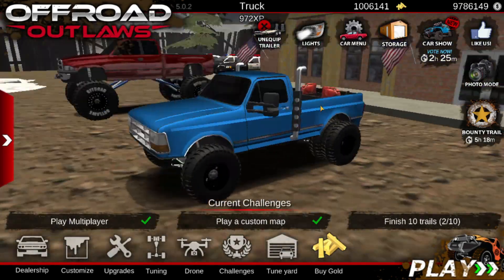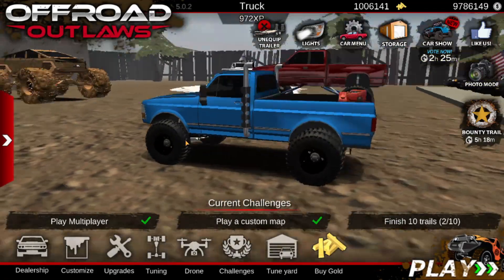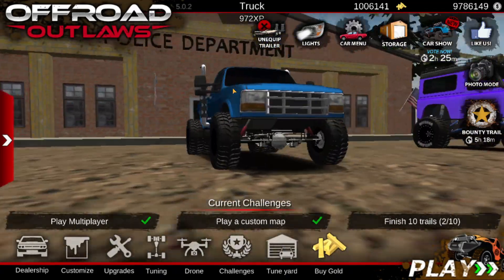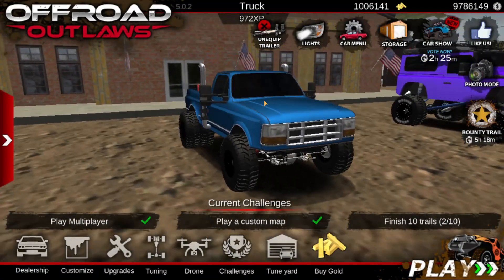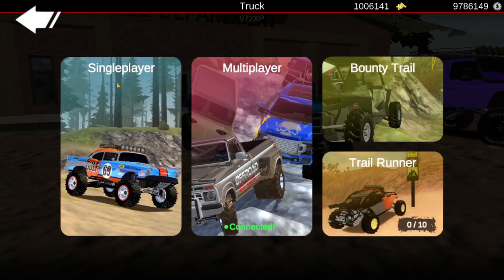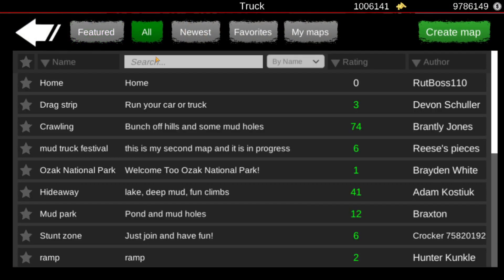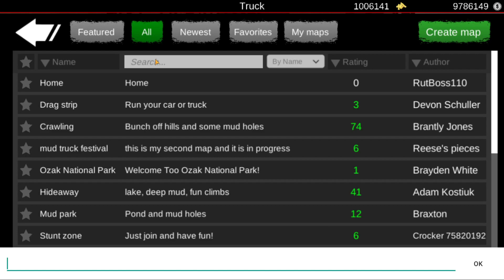To start this money glitch, first things first hop in any vehicle — it doesn't matter which truck, car, side-by-side, quad, or anything like that. You just want to be in a vehicle. Then go down into play single player or multiplayer — for today's video I'll be using single player. Hop into custom maps, go over to all, hit the search bar, and type in the word 'money'.